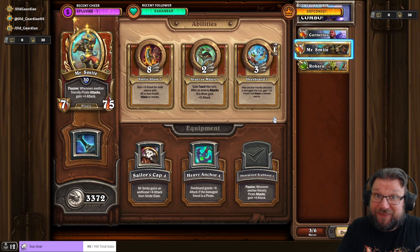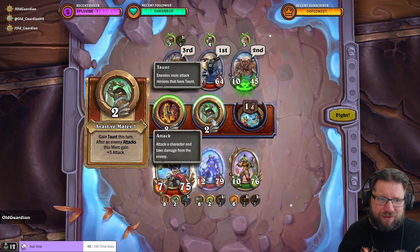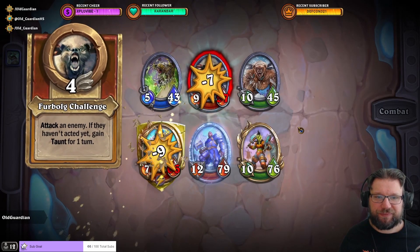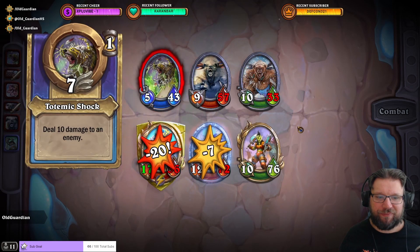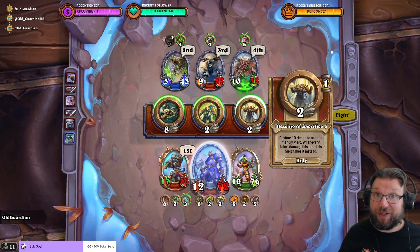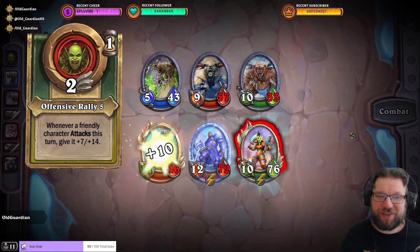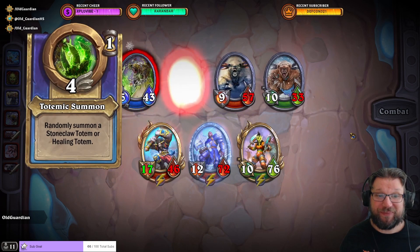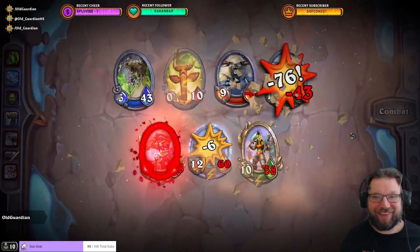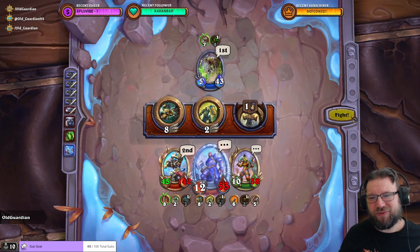Because of cooldowns, the combo is only available on turn 2, so you're trying to figure out how to survive turn 1 first. On turn 2: use Overboard on Smite, Cornelius uses Blessing of Protection on Smite, and Rockara uses Offensive Rally. Then as opponents deal damage, they're going to be in a lot of trouble. It can take down some bosses too, though in some climbs you may lose mercenaries, so it's not always perfect.